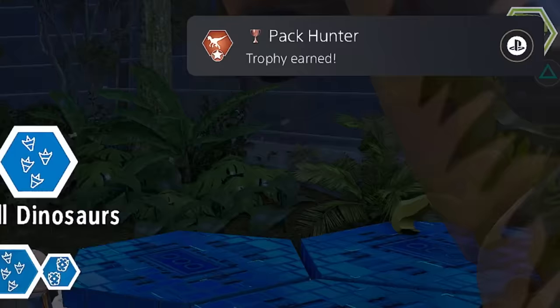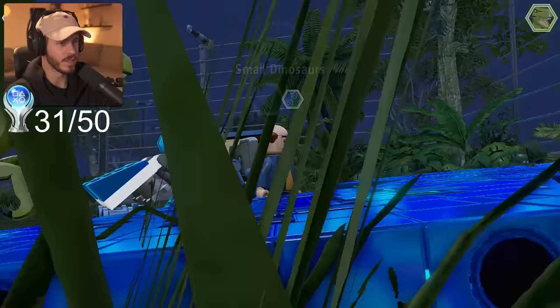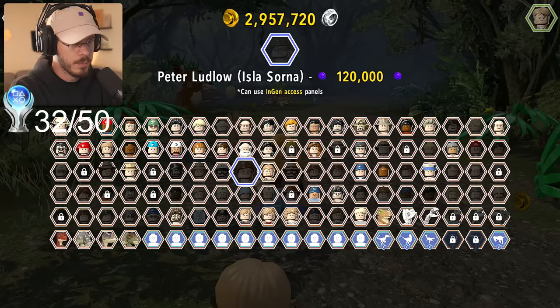Pack hunter! That's for setting both free play characters as raptors — my side character is a raptor and I spawn in another raptor. After a bit of grinding and farming studs, I finally had enough to buy the best character in the game, Mr. DNA, which gives us our next trophy opportunity.